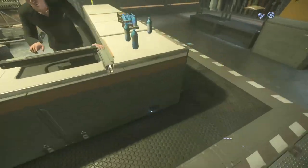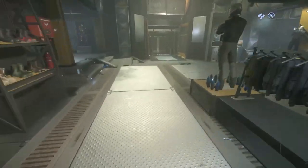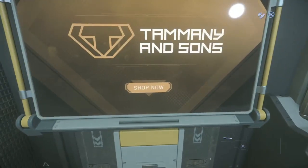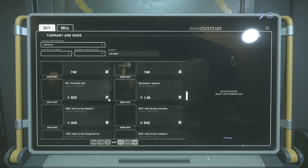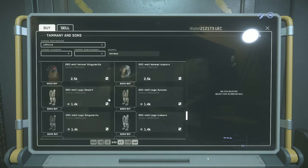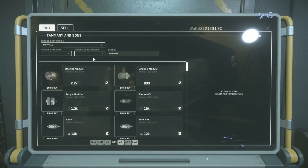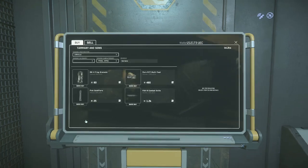They have hard hats, mining tools, some water, a bunch of clothes. Let's check the computer. Mining lasers, leg stuff, arm stuff. Let's see what we have under subcategories — personal weapons. A knife, a grenade, a multi-tool, and a flare. No actual guns here.